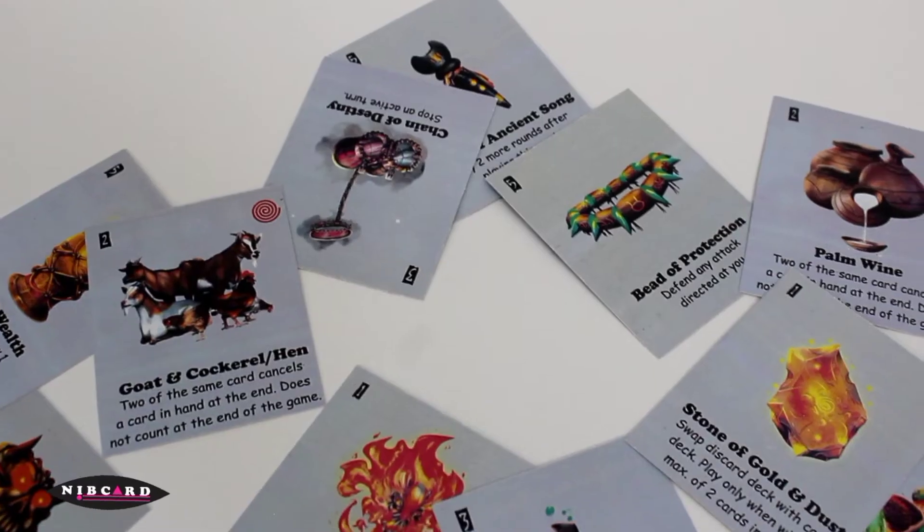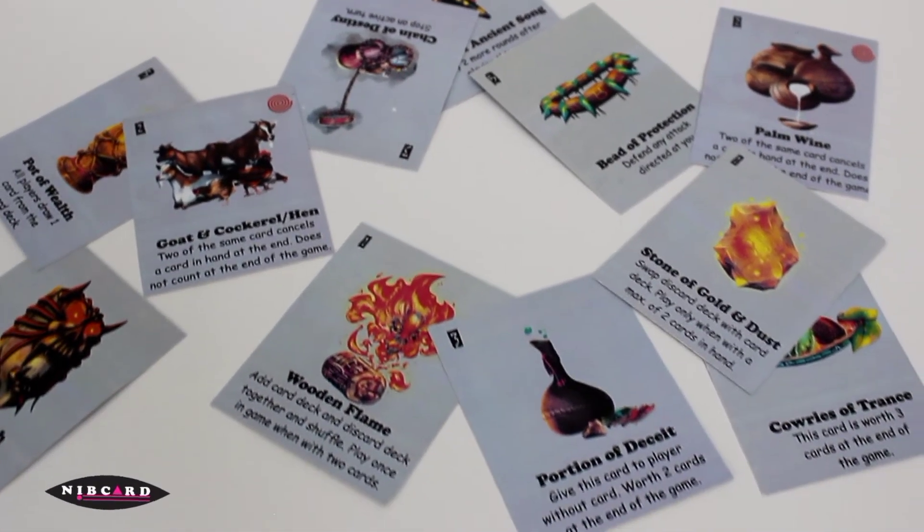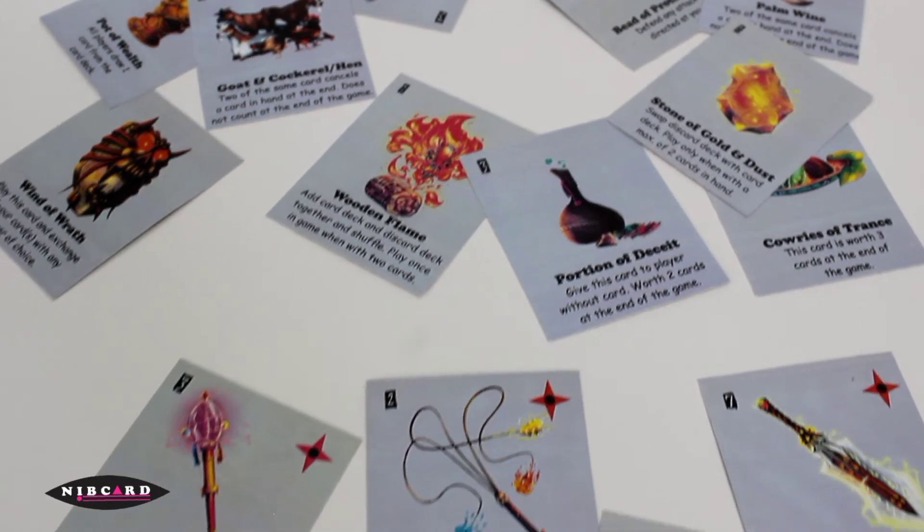2. Discard a card — this means play a card without activating what is written on it. Cards that have red stars on them cannot be discarded.